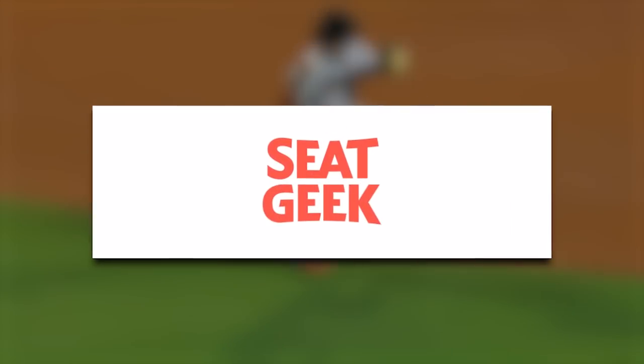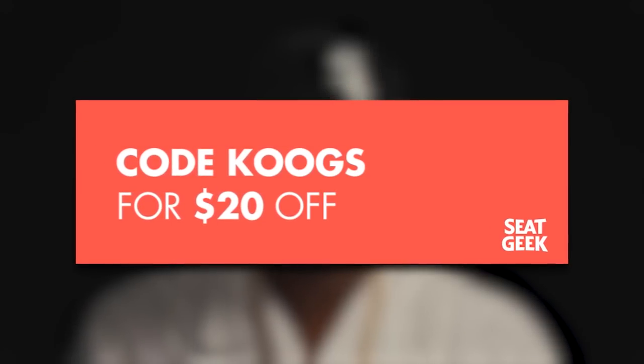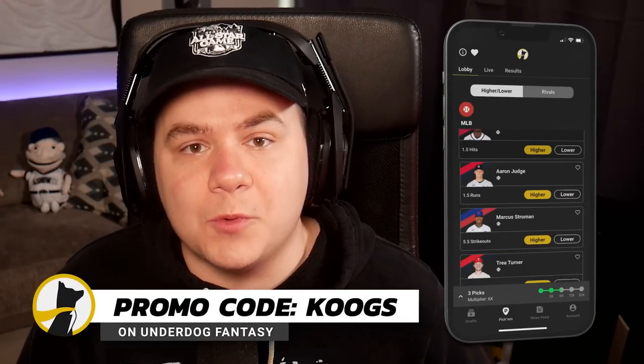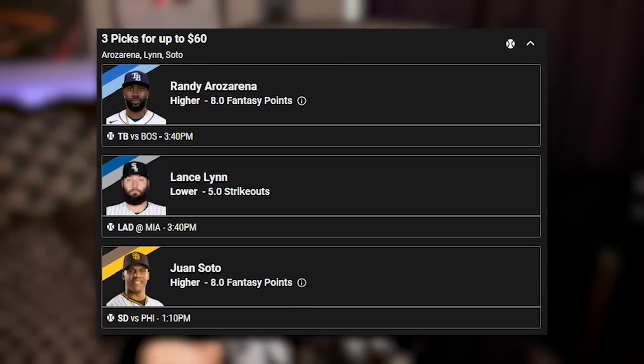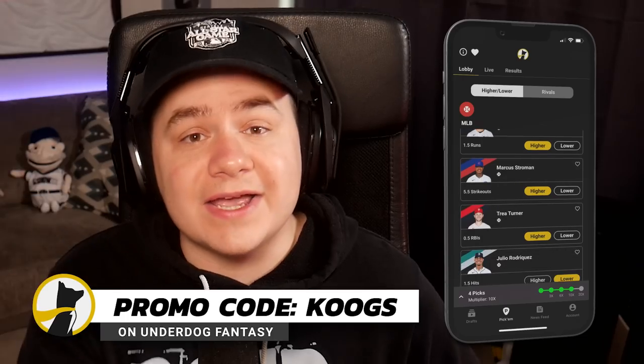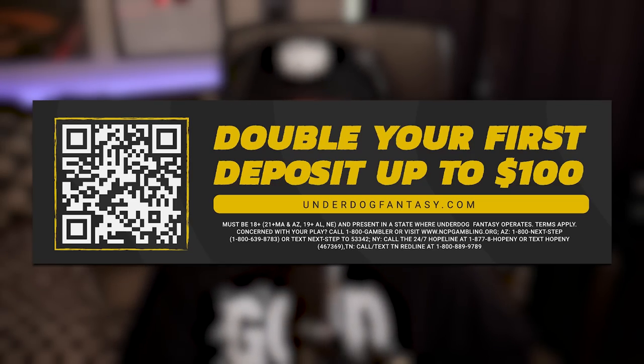As I search for a game, just a reminder: if you're heading to any baseball games in this last month of the regular season, use code COOGS on SeatGeek — you'll save $20 on your tickets. And check out Underdog Fantasy for all your daily fantasy sports needs. These are the pick-em entries I have for today's MLB games, and don't forget about the special Patrick Mahomes pick still eligible for the first game of the NFL season. Sign up on Underdog, use code COOGS, and they'll match your first deposit all the way to $100.